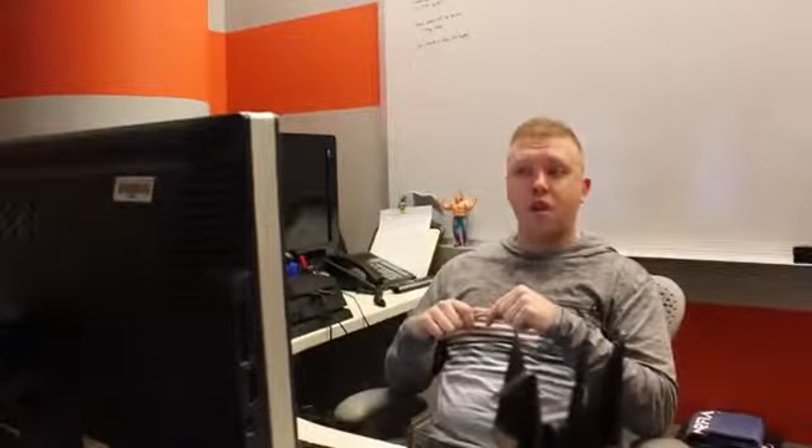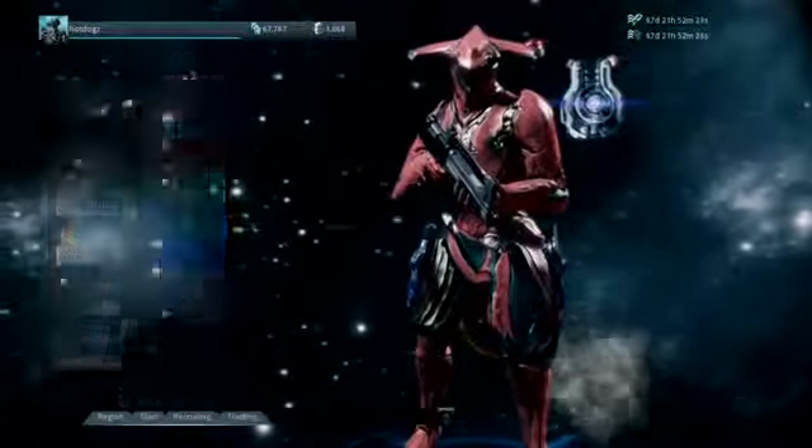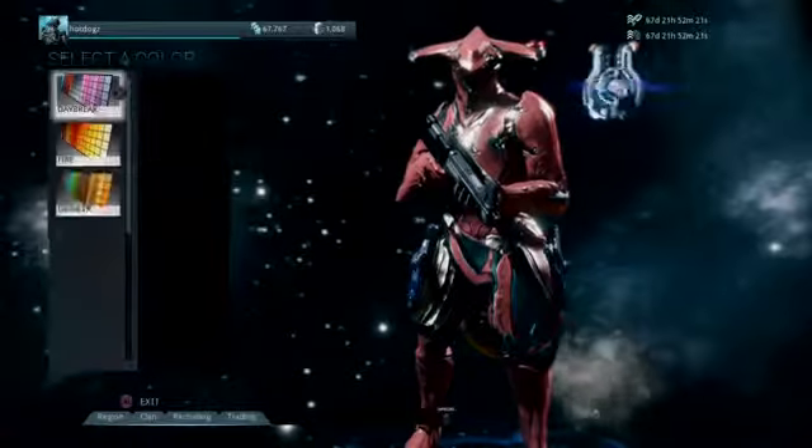We put in a PS4 exclusive color picker for the low, low cost of one credit. It features all the cool PS4 colors — the blues, the whites, the blacks — and we kind of took the face button colors off the DualShock 4 and made a color palette out of those.